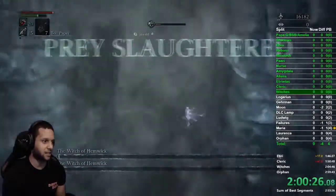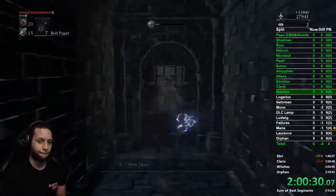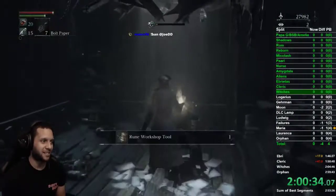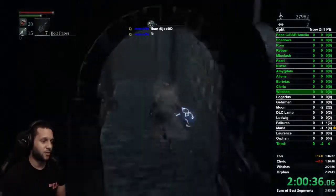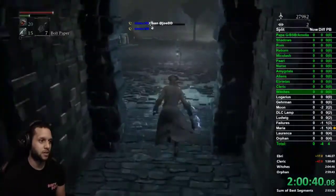That was super sketchy but a good demonstration of what could happen. Once that witch is dead, come down here — this is the workshop tool for the runes. Now you can put the runes on and you'll be ready to head to Ligarius.